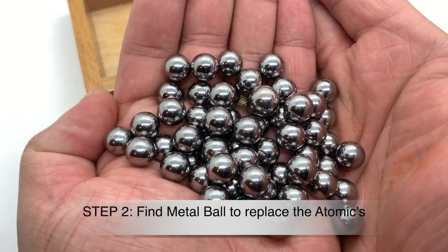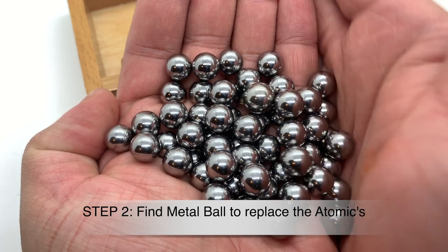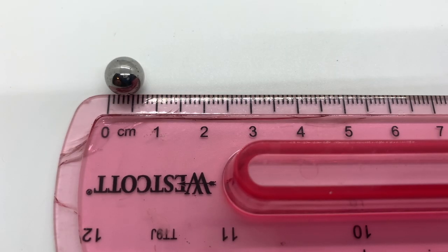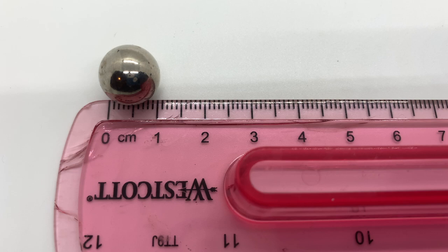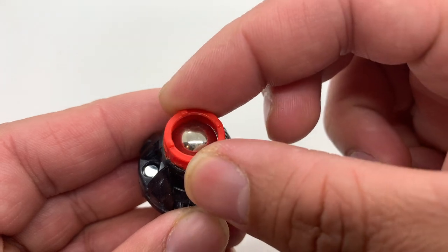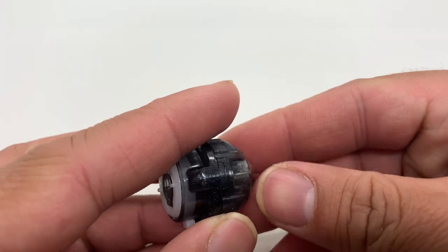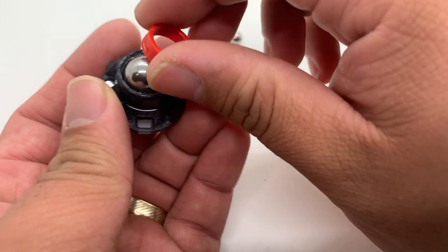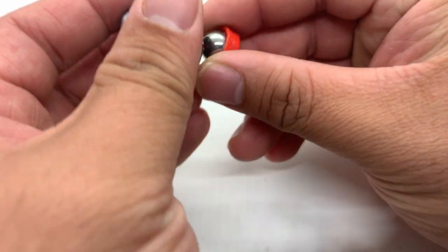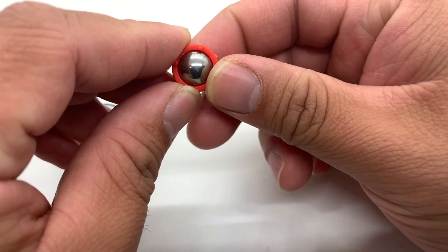Now that you have the ball removed, the next step is to find a fitting metal ball to replace the Atomic's. I ordered a lot of metal balls from Amazon — they were either too small or too big to fit the driver perfectly. I had to measure the ball, but my measurements were either a millimeter short or a millimeter too big. After many failed attempts, I finally found the best measurement: you have to find a metal ball that has an 11-millimeter radius.